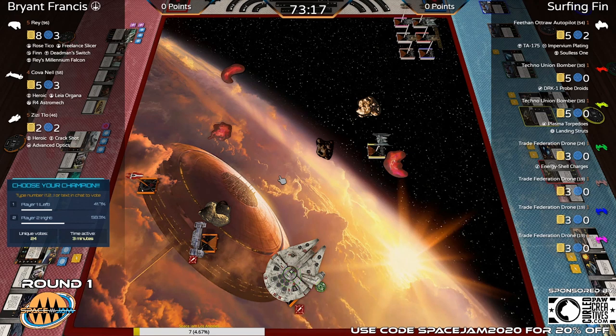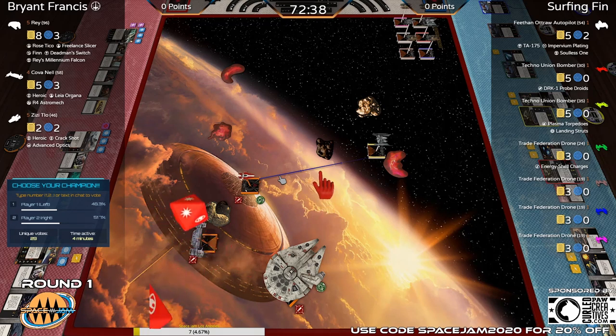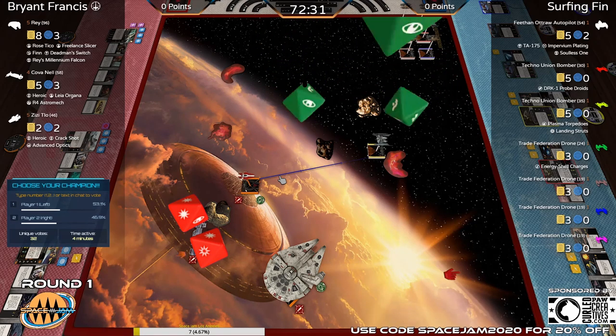Right in the opening you see Bryant using Leia to get that four-straight to white and boosting in, hoping to get some points early on that Techno Union bomber. ZZ is coming up as well — we might get our first attack. That bomber definitely overreached; you don't need to go too far to set up those probes. Could see some early points with the speed of Rey and ZZ. That bomber could have easily done a two-straight, because those three-banks and three-straights for the probes go out very far.